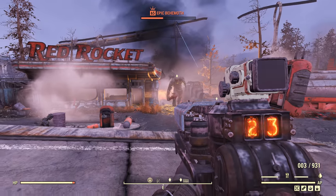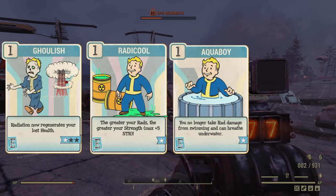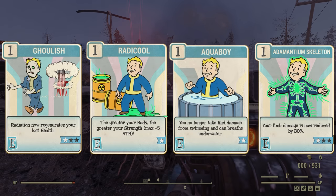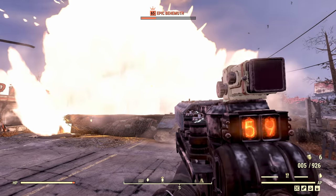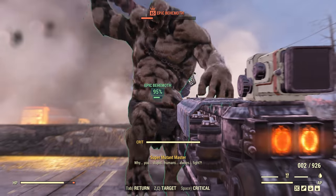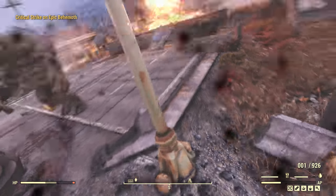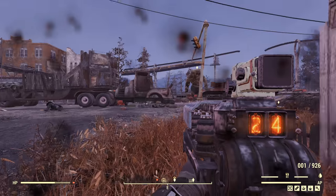I've got four different perks in Endurance that I've yet to cover: Ghoulish, Radicool, Aqua Boy, and Adamantium Skeleton. I count pretty much all of these as sorts of convenience perks. Radiation regenerates lost health and boosts Strength, you can swim without anything to worry about, and your limbs cripple less often with Adamantium Skeleton. These are all nice little bonuses that don't change the character in its entirety, but do just make it more fun and easy to play.